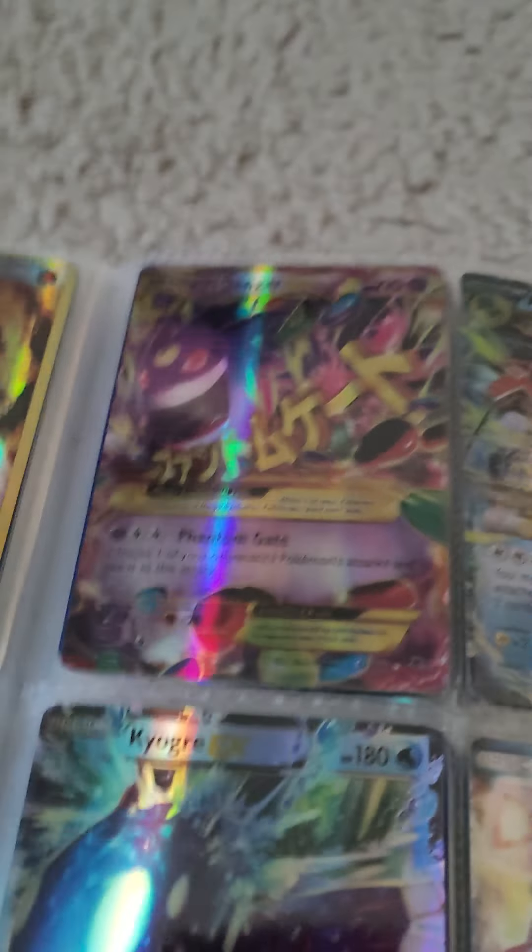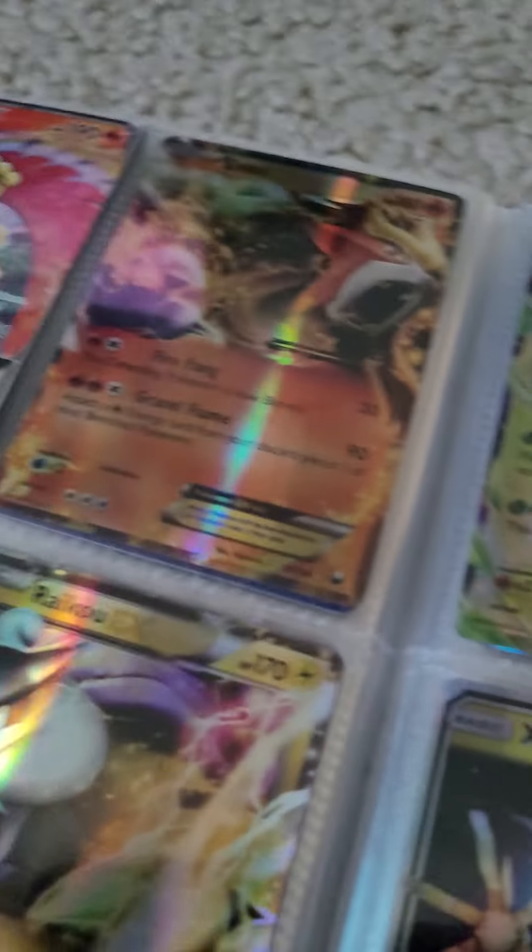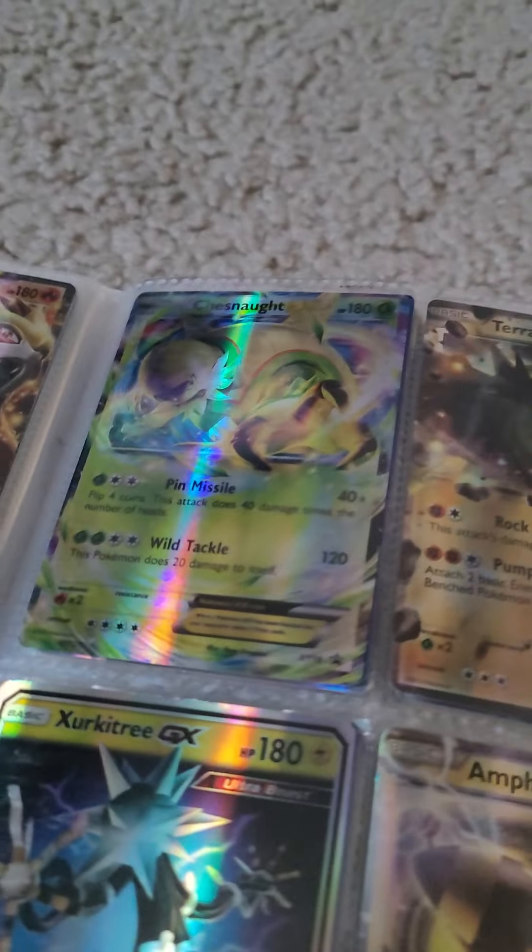I have an energy page in this book — all my favorite energies, and I don't want to trade them. We have Mega Gengar, the ghost Pokémon. And we have Mega Gilder Ghost EX. First he's a little weak one — dumb Pokémon, the weakest one — and then he evolves into a Gilder Ghost, and now he's a Mega.